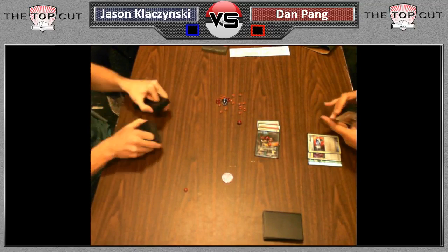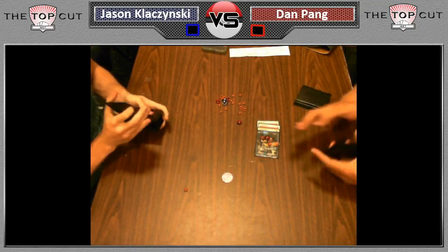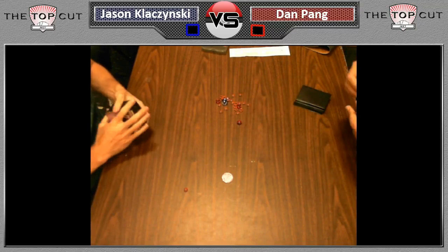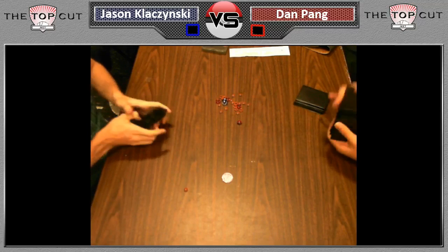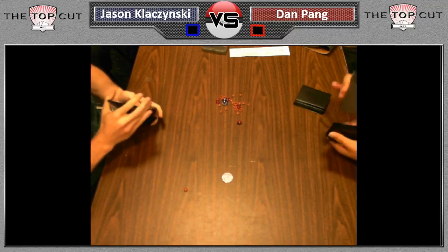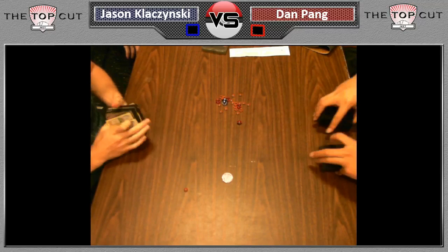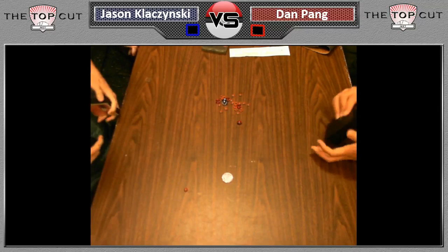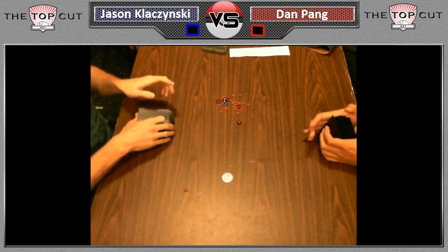That was a fairly quick first game, if you disregard the 12 mulligans at the start. Dan did take three prizes early on even though Jason had a perfect start, showing Jason's deck is slow and prone to early losses. But everything went according to plan — Jason set up, knocked out Terrakions, and won the game. We're going to move on to the second game. Dan will really need Jason to not set up in these next two games. We'll be right back with game two of the top 16 from the Illinois State Championship.